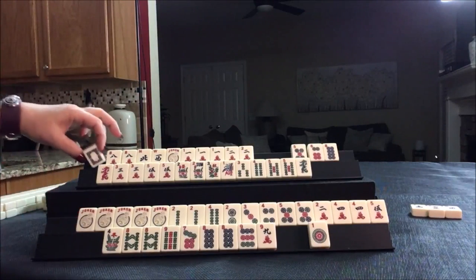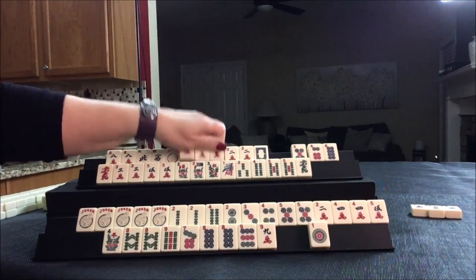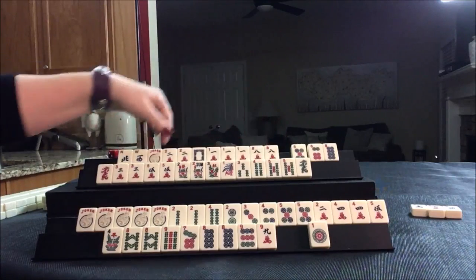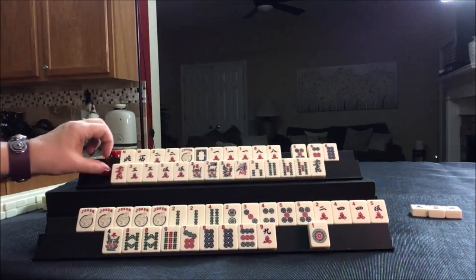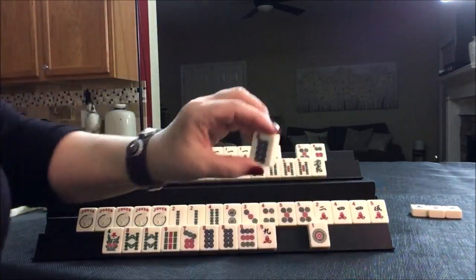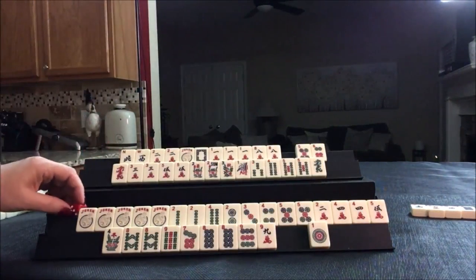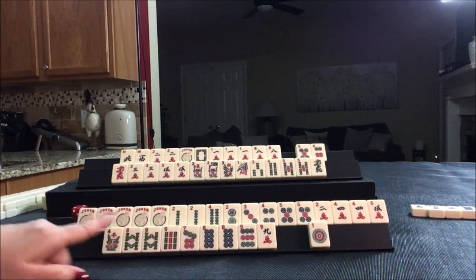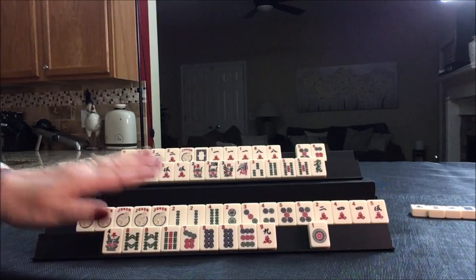Let's draw — oh, white dragon! That hand is almost ready. Let's get rid of these tiles here. Five dot — that's an eight dot. Eight dot. This is concealed. I would not take that with any of these jokers yet, because I'd still like to try to see if we can do a quint.